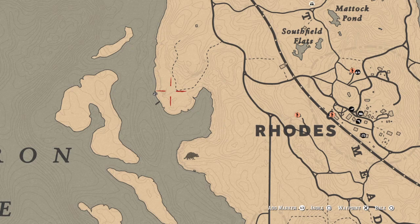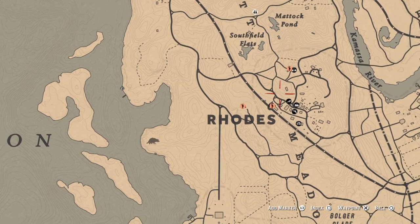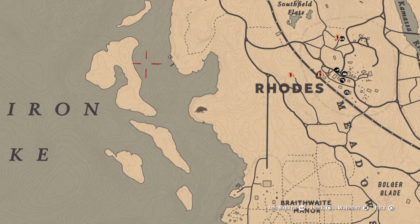Come over to this Chapter 3 campsite from the story mode. Right down here south-west, west of Rhodes. It's also very close to the butcher — insanely close. Very nice.